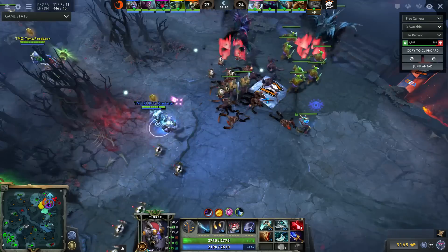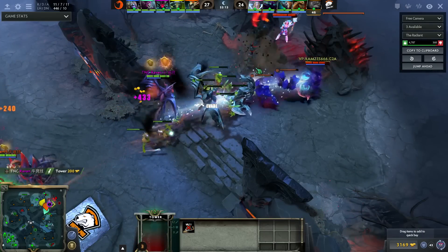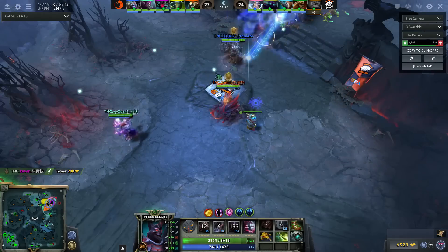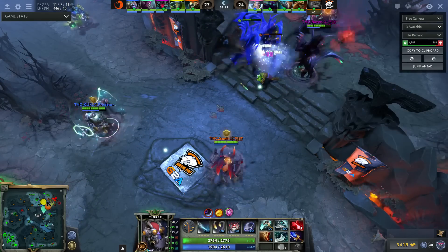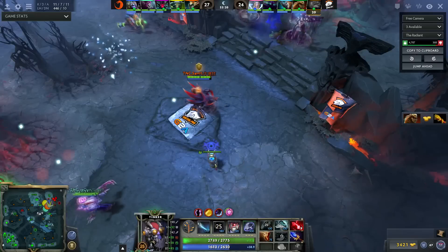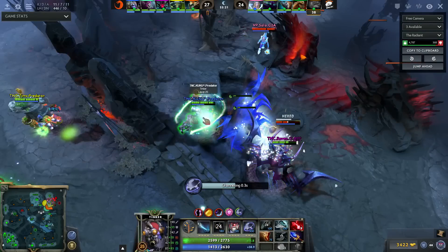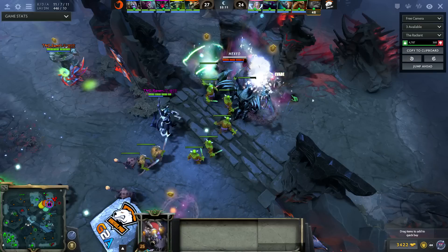So let's see what's going on here. Here they're trying to get the megas — they took down the tier three, so all that's left is two racks. Spectre was in the front, and the Tinker is way too close — way, way, way too close. You should be spamming March right now, even from back here. Look where the Tinker is — that is so bad. He's way out of position. He should never, ever be this close to the Terrorblade the entire fight.